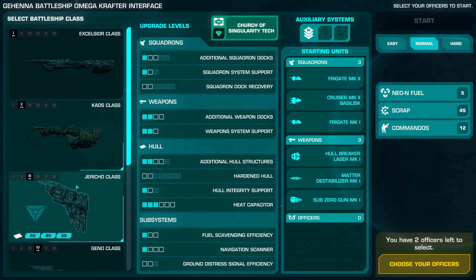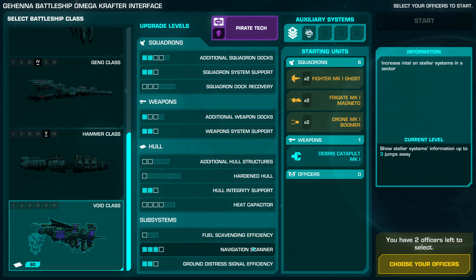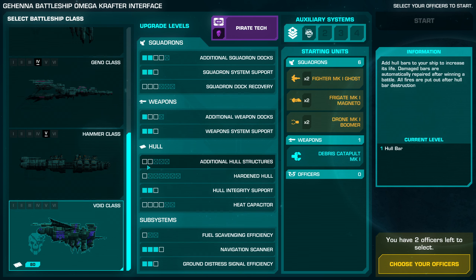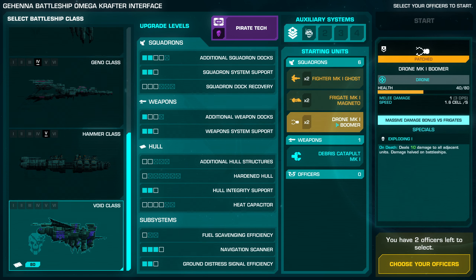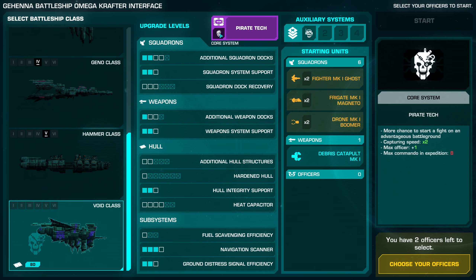I've played each new chapter with whatever new ship I unlock, and we're down here to the final White class. Fundamentally, all ships are pretty similar — they all have the same systems. The difference between ships is their starting stats, upgrades, and maximum capacity. For instance, this Void class can't have many hull upgrades, however it ships with more upgrades in terms of squadrons, weapons, and subsystems. It also has damaged squadrons, which most other ships don't. The core system for each ship also has fairly large changes.